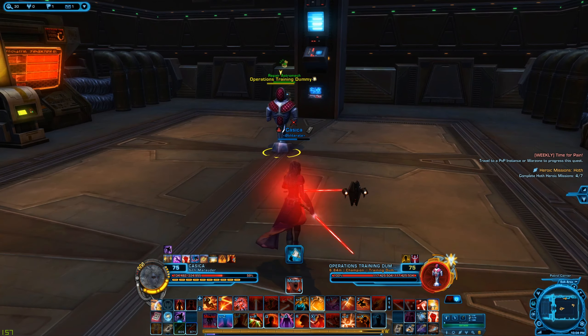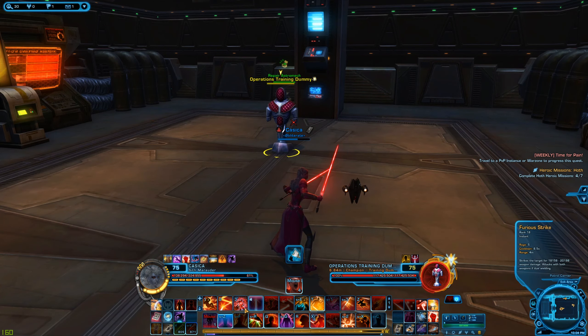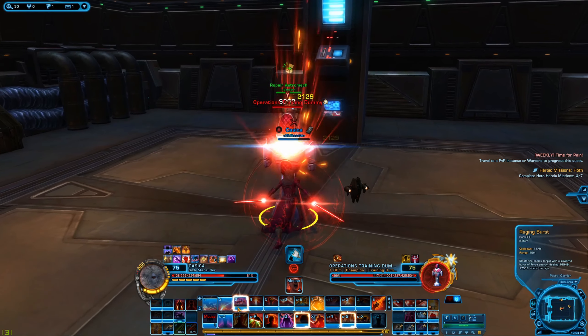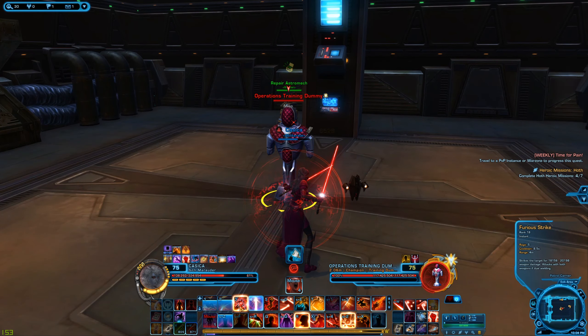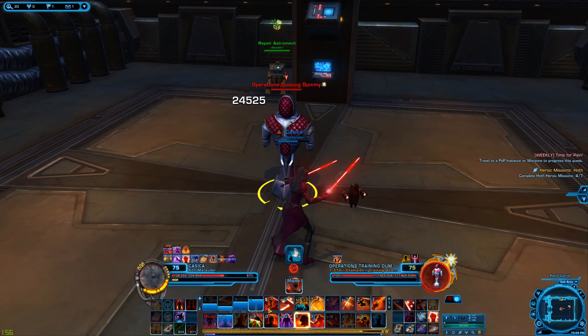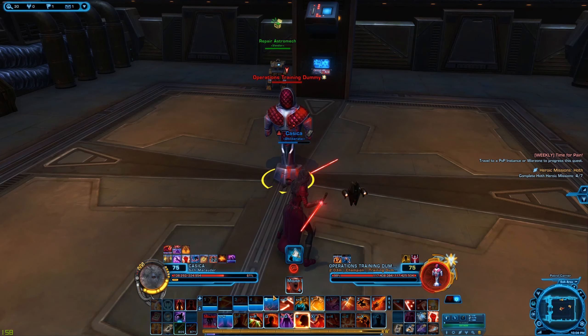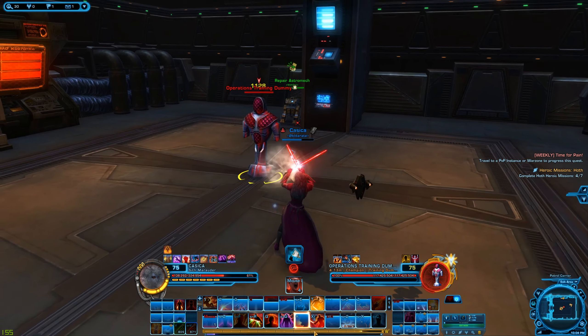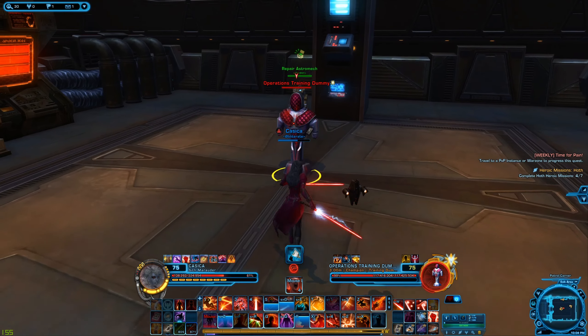This class can generally be worked off a rotation. You can do Force Crush, then just Obliterate to them. You get a Raging Burst, you can do your Furious Strike, Ravage, and by then you'll be running out of force. So you can just do a Battering Assault to get that back up, and then Force Scream and all the other abilities.